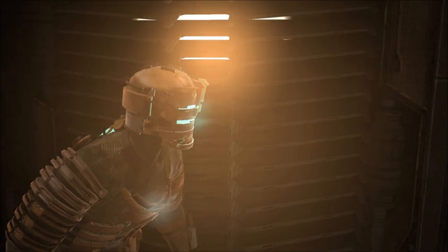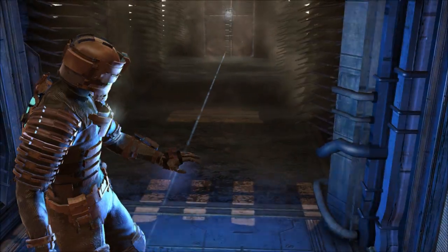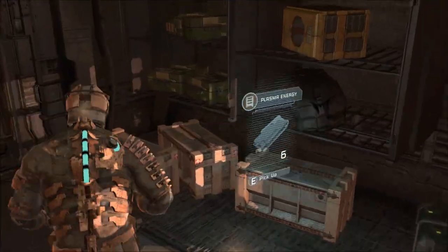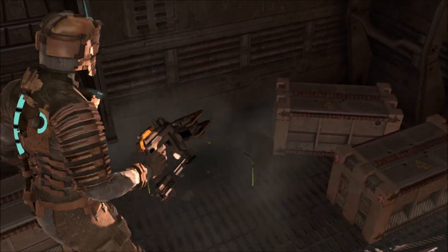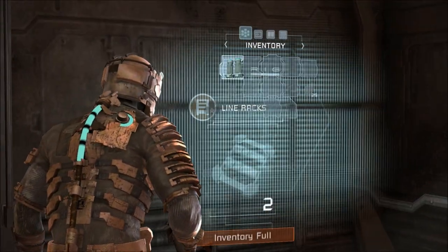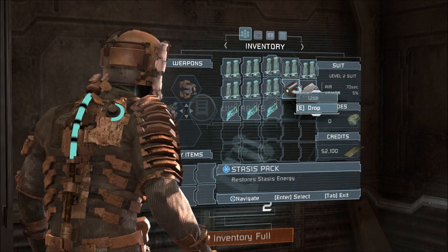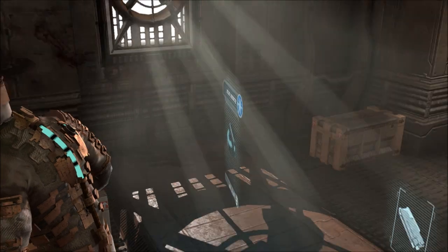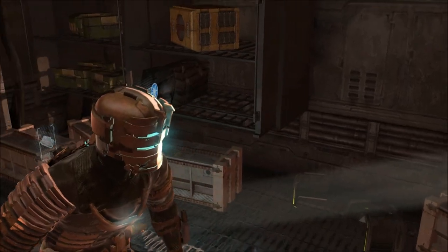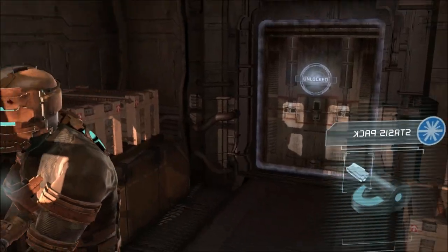Everything's going to go off, isn't it? Let's go this way — find me a little treasure room. Hopefully it'll be stuff I can pick up automatically. The answer is no. I can't heal. I'm dropping a stasis pack because I already used it, so that's no longer required. Give me the line racks and there are more line racks in here which will be used.